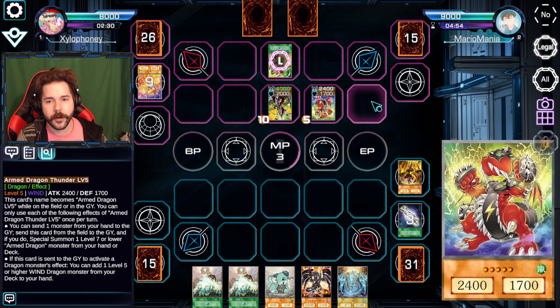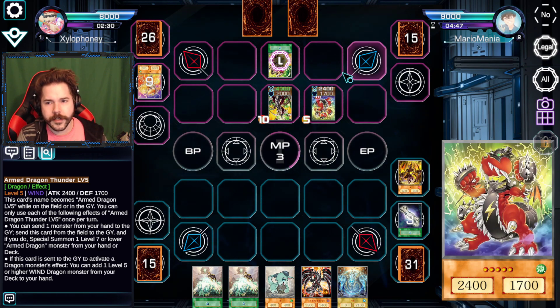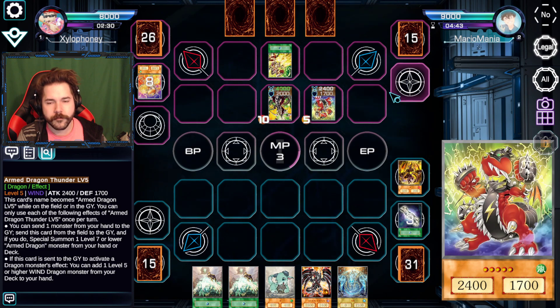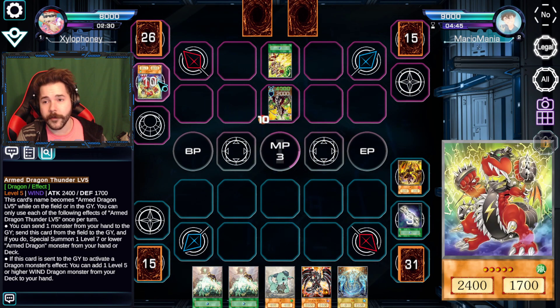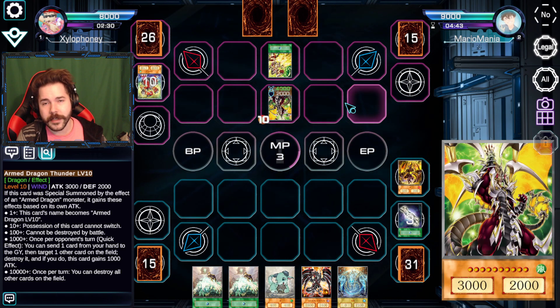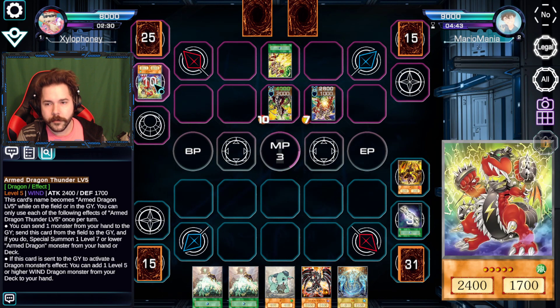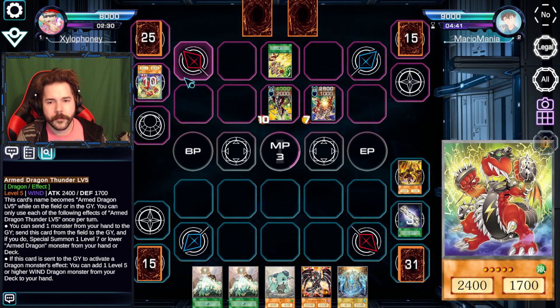So you won't be able to use that discard effect at the very least. Well, I can always add it to my hand afterwards because of this card — you could just add it right to your hand with the Armed Dragon Lightning. That's probably my favorite to discard at that moment. Five and seven are both the good ones. There comes the level 7. Activate level 5. Add to my hand.